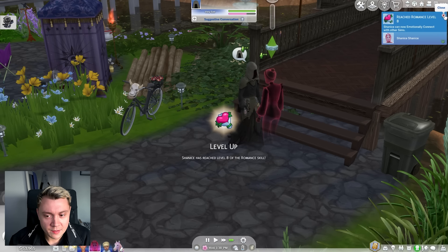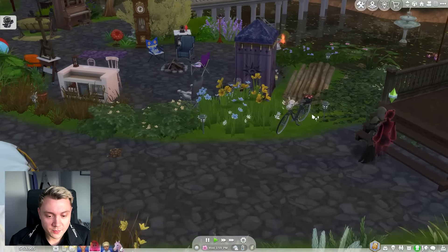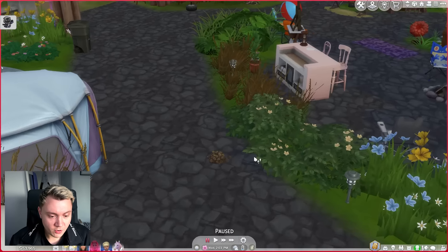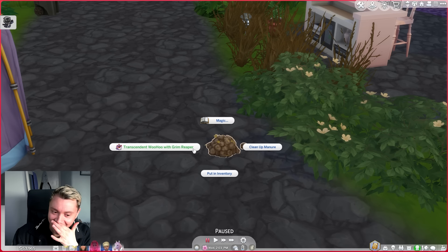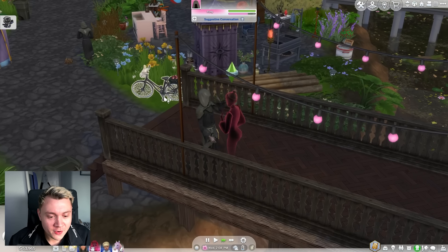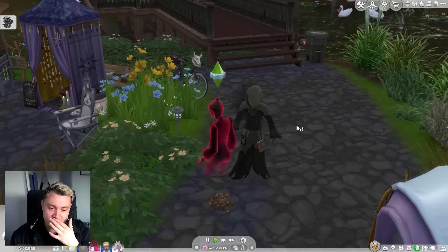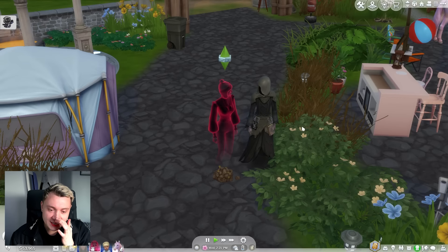We're level eight in the bloody romance skill. Okay, we are able to woohoo — now we need to pick it. Can we woohoo in this bike for example? Can we woohoo on the bike? We can't woohoo on the bike. Oh, there's some horse — can we woohoo? We can woohoo in the horse boot! Transcendent woohoo with Grim Reaper. Oh my god, we're literally woohooing in shit. We are woohooing in literal shit. We're woohooing in poo. I'm getting railed by the Grim Reaper in a pile of shit. You can woohoo in literal poo.